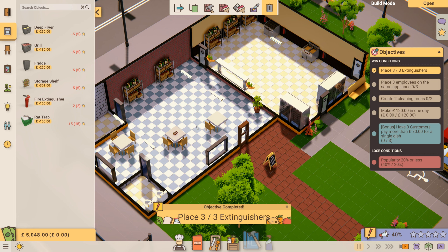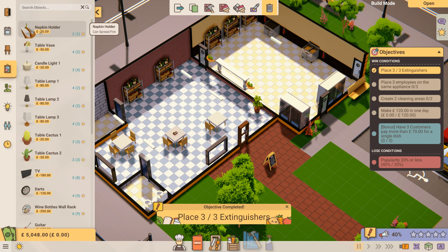Then we're going to demolish this broken chair and tables — loads of broken chairs and tables. Moving over slightly, we're going to get some decorations going. We're going to get some napkin holders. I can see there's one there already, so I'm going to rotate that napkin holder — it's going to cost £20 — and put another one on there like that.